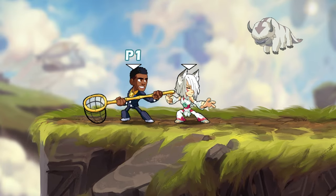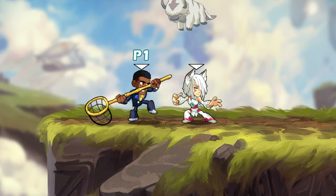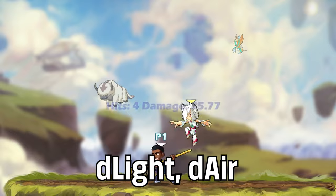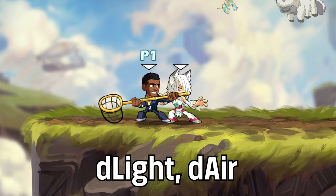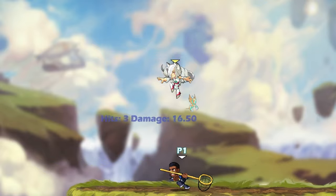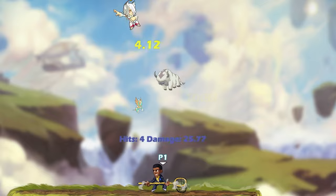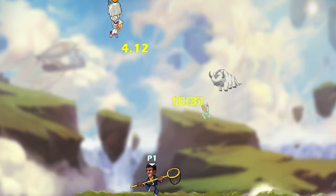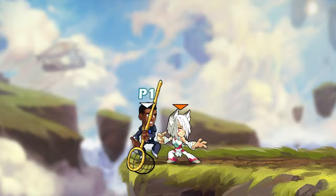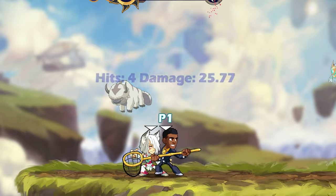Speaking of which, if your D-Light does end up hitting too close, you can go for another true combo: D-Light Dair. There are two ways to input this combo. One way is when the opponent is stacked with you on the D-Light, in which you just have to do a jump and Dair. Alternatively, if the D-Light hits too far, you can do a dash jump into a Dair instead. Do keep in mind that the non-stacked version of this is only true up to a certain point. The stacked version will always be true, making it another kill confirm.